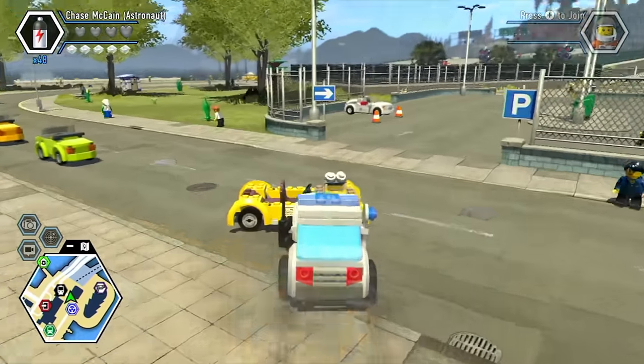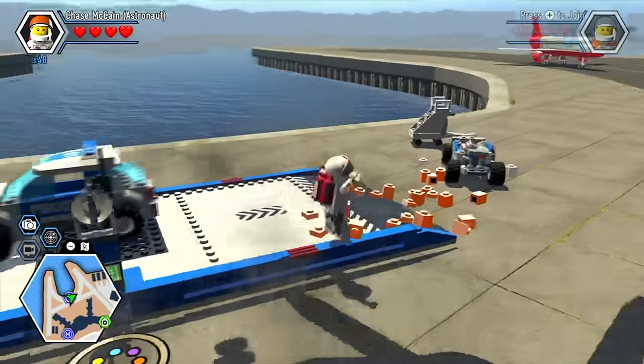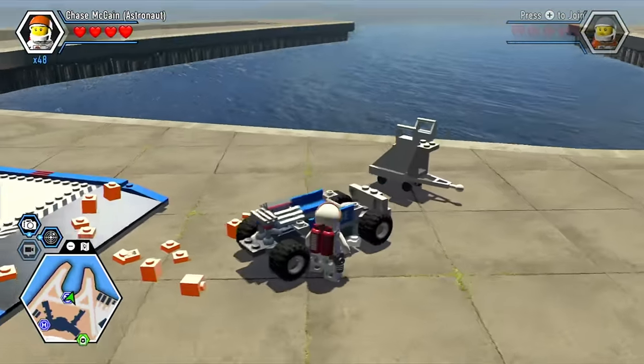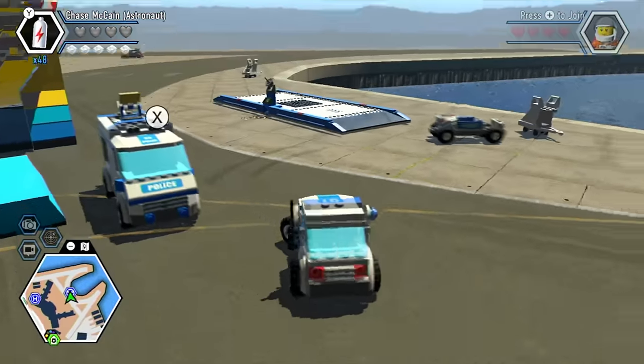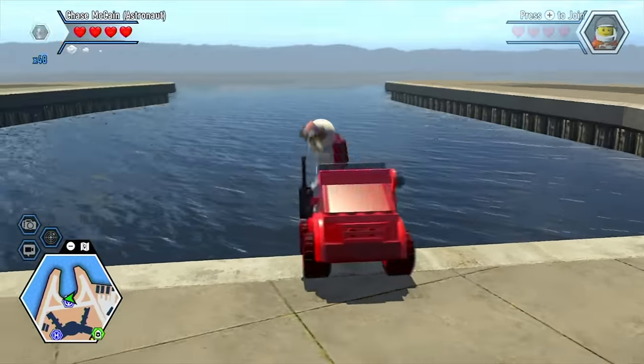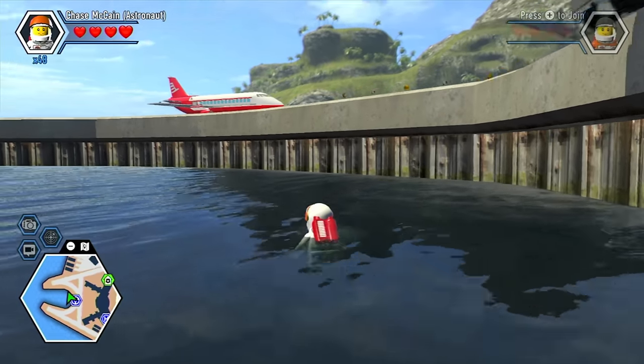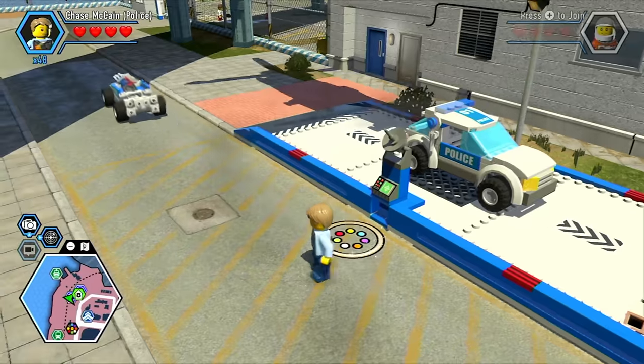I'm just slowly pushing it — this is not a sight you're gonna see every day. I performed the same glitch over in the airport district to see what happens when you push it into the water. It just disappeared — gone. I think it probably just fell to the bottom of the sea.